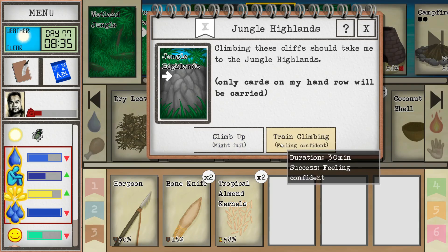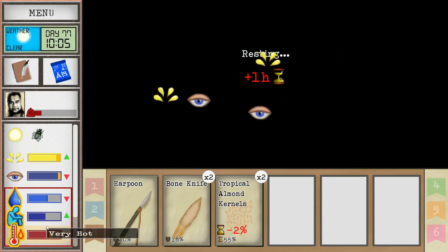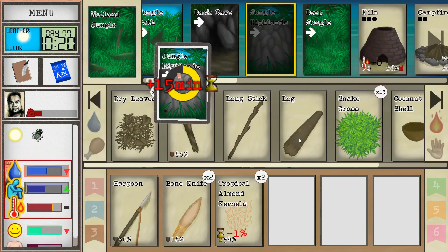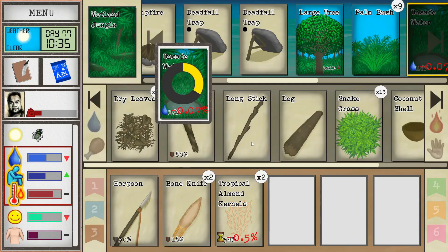I dropped the water off and washed myself — a little tired but we'll train once, rest, then keep training. I'm going to train again, then wash off. We're at 64% on climbing — eventually we've got to try and get up there.